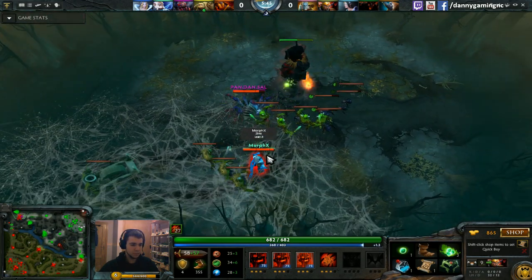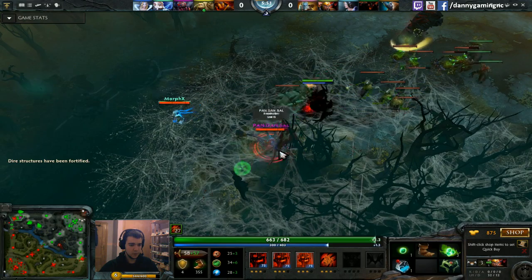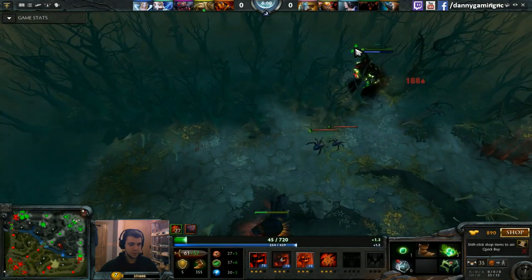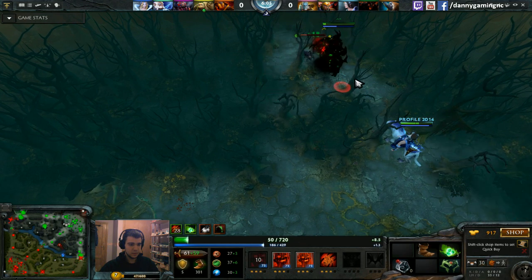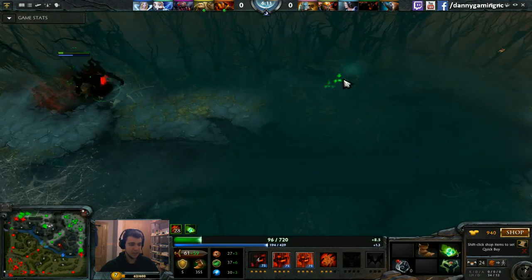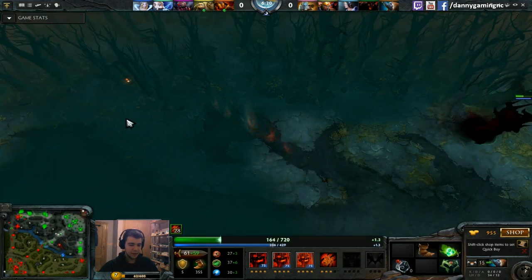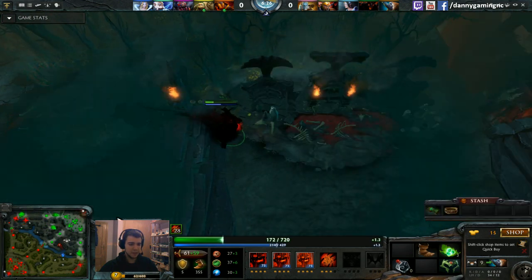I'm probably going to roam to the top lane. Not sure exactly what I'm gonna do — use one raise on Zeus and then probably die. Raising the spiders and getting some extra last hits from Broodmother's spiders is really good. Broodmother tried to use the nuke on me but couldn't because I was too far. With the gold I have I'm going to get Power Threads. That was a bad TP — but it was good timing because I really wanted to defend my safe lane tier 1 tower.